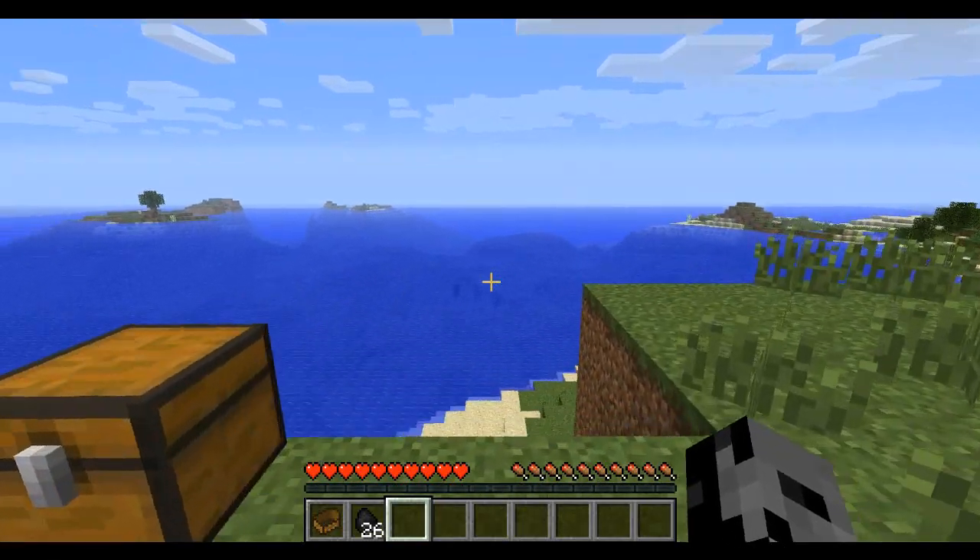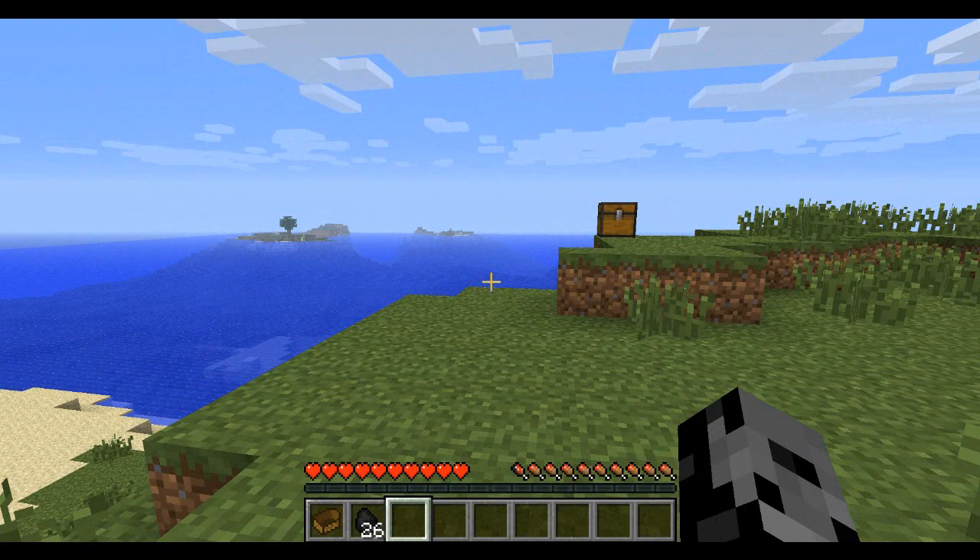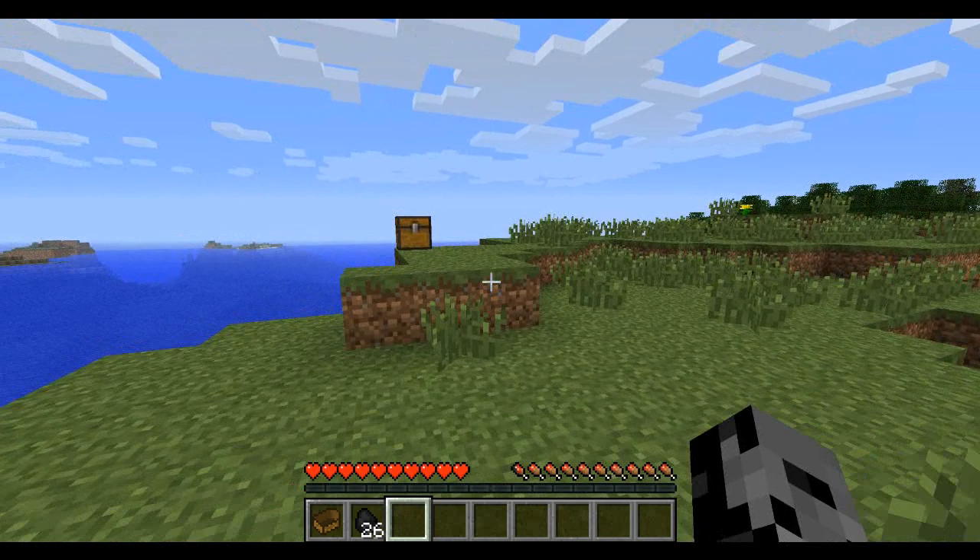Hey, what's up guys, it's Pat, and today we are going to take a look at the airship mod. What this mod does is it allows you to fly all over the world. It's a great mod for exploring — one of those little mods that's super useful. You'll find out in a minute it actually looks more like a hot air balloon. But first I'll show you guys the crafting recipe and then teach you how it works.